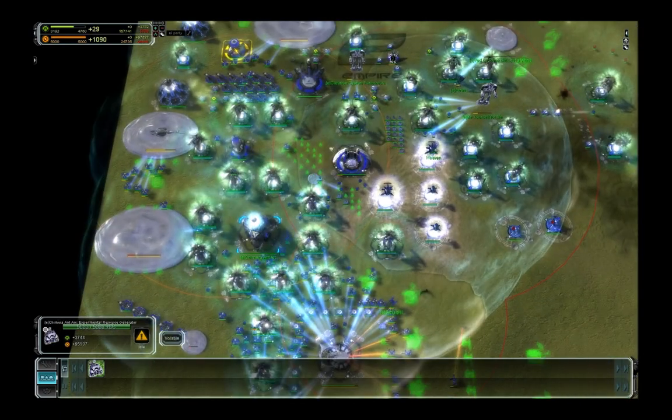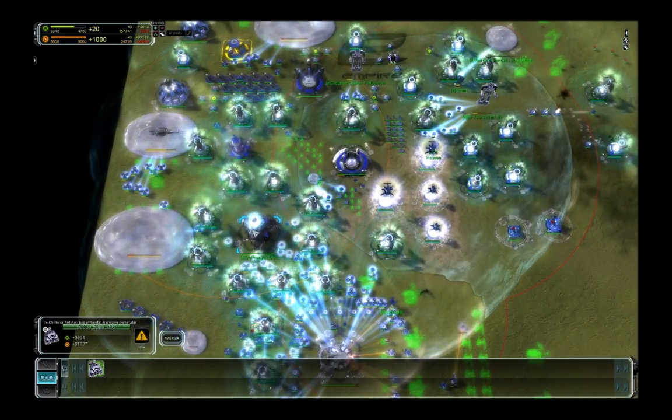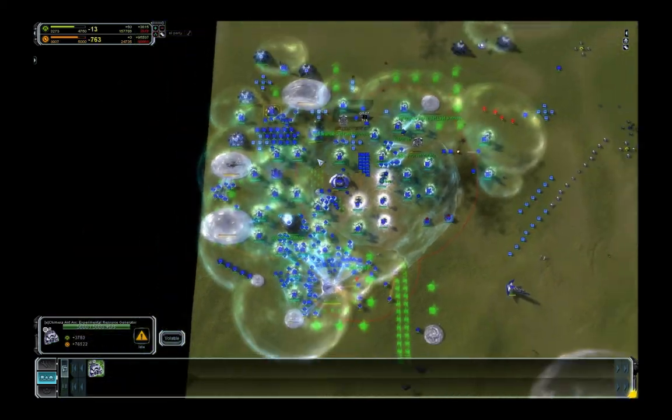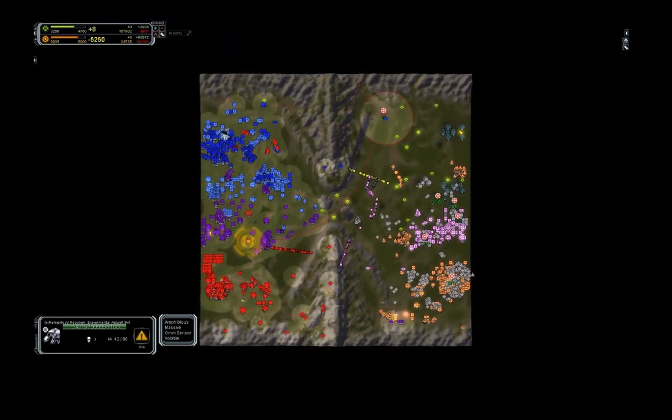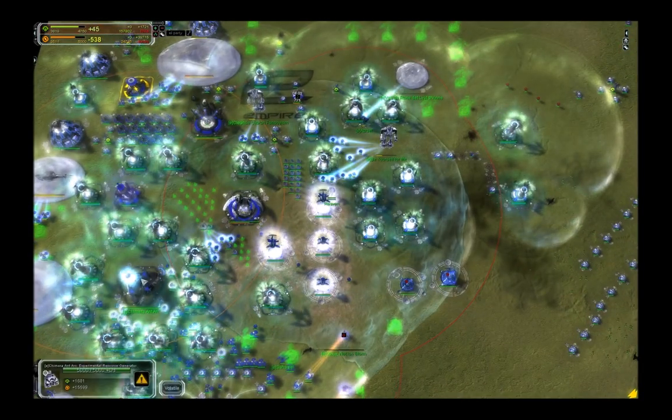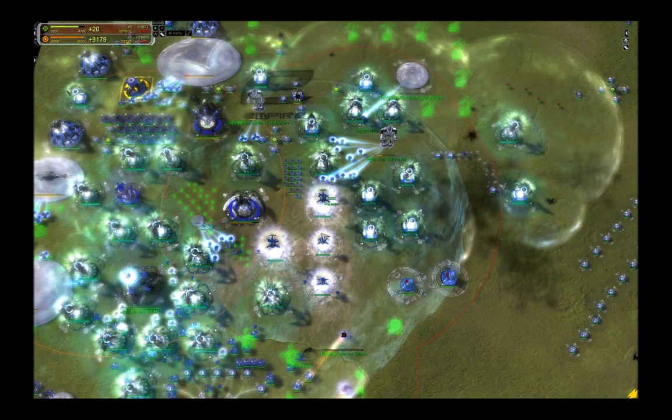You cannot just start building a Paragon as soon as you have the eco for it and think you get away with it — that doesn't work. You have to fight first: nuke your opponent, get an RT, have some battlefield impact before you go for the Paragon. And you can reclaim that RT to make it happen.